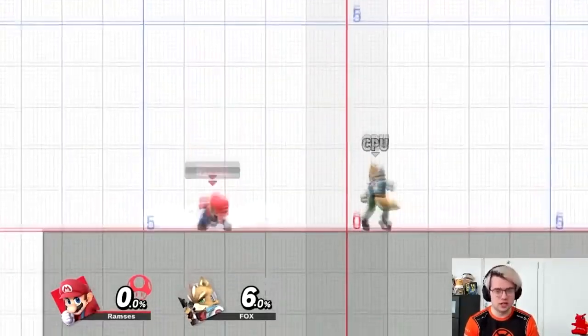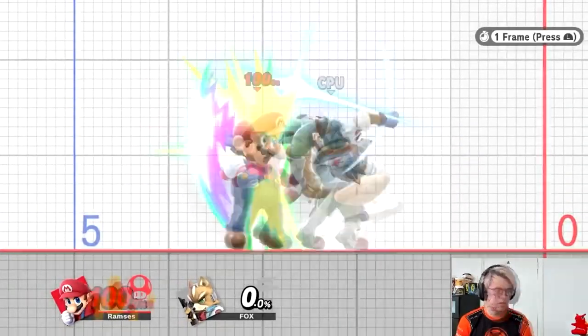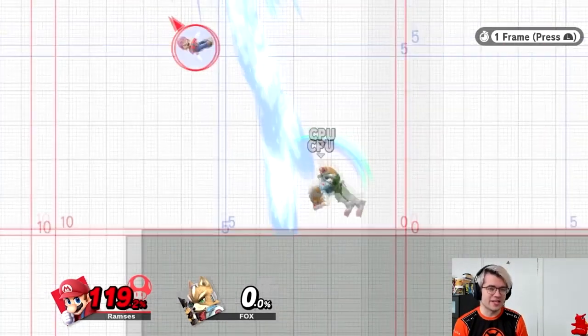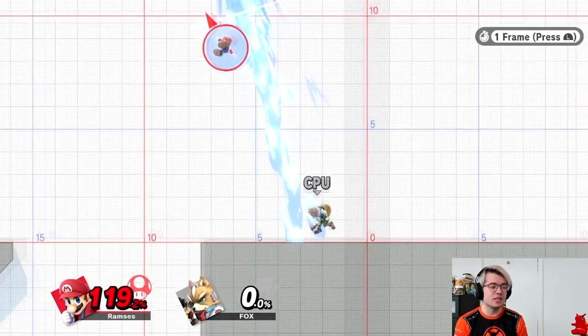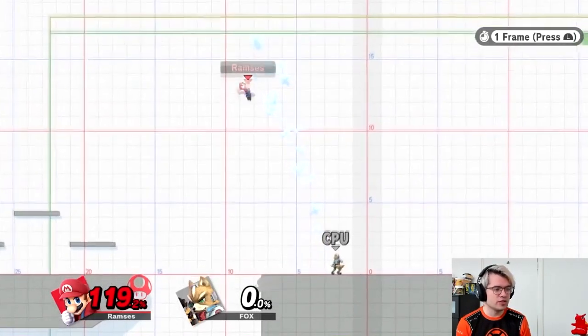However, there's also a negative to being in the air, and that is when you get hit. Let's take a look at the anatomy of a hit. The first thing that happens when you get hit is that the game freezes for a while to really accentuate the fact that you just got hit. Afterwards, we start flying off as the camera tries to catch up, and during this time we cannot do anything — if we press any button, it will not come out. This is called hit stun. After we're done flying away, we now enter tumble.